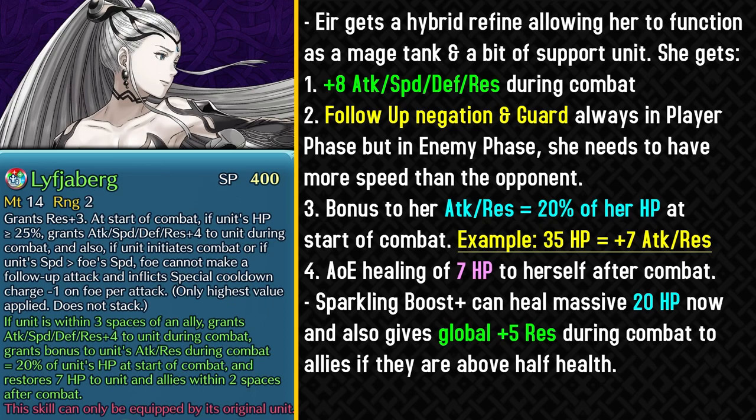Lithia Burke was previously used offensively to set up Wings of Mercy allies by utilizing the recall damage it gave to Eir, and you can't really do that anymore with this weapon. You'd have to use base Lithia Burke if you still want the Air Force galeforce strategy. People also use Temari Dagger to get attack and speed debuffs, which this weapon doesn't provide. So it doesn't really go the full route of being offensive to set up Wings of Mercy or fully supporting allies with debuffs.